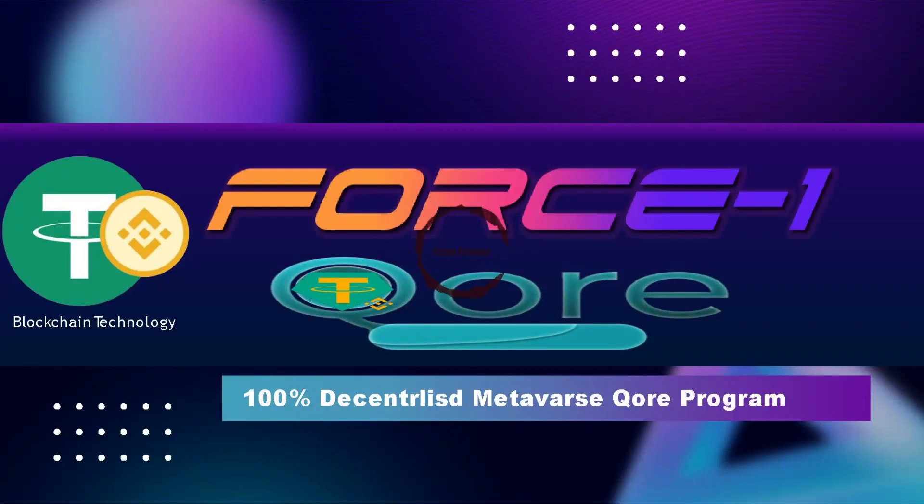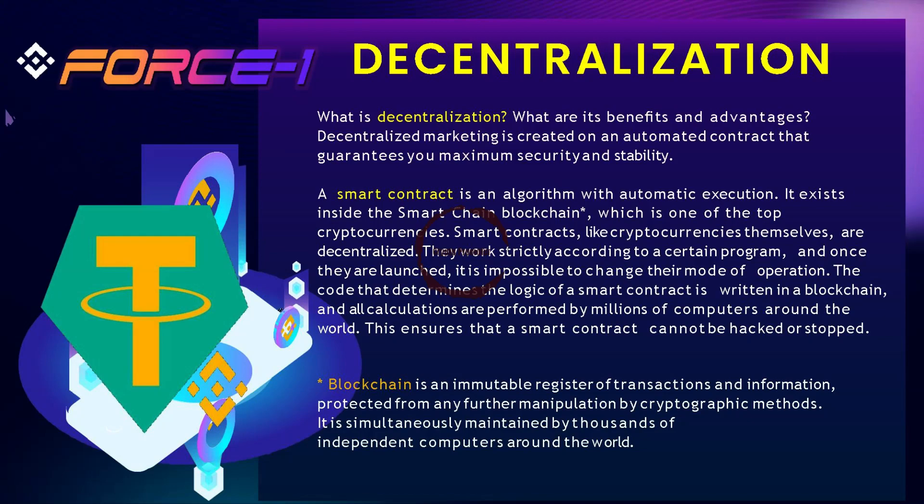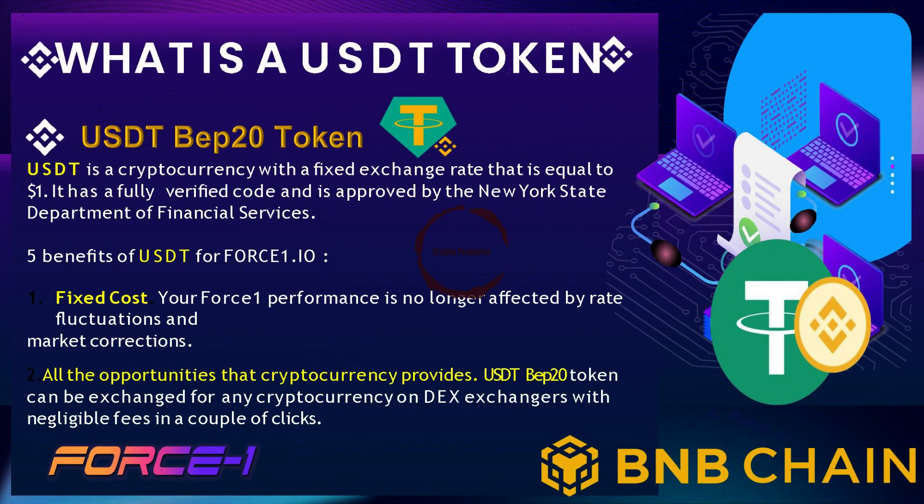Welcome to Force 1 — the world's first ever 100% decentralized smart contract on the BSC blockchain. It uses BAPE-20 token equal to US$1 on BSC, and uses the dollar as a stable coin, so the cost is maintained at $1.